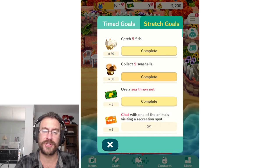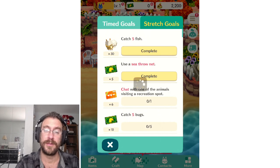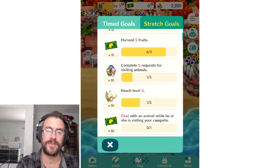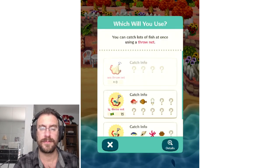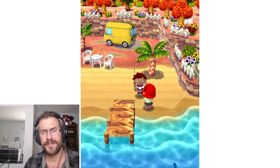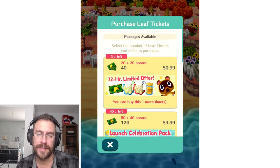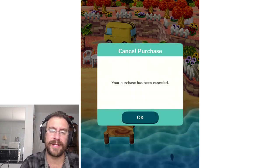Five fish — we did that for sure. Use the net, get five bugs, catch five fish. Harvest five fruit — piece of cake. Let's throw that net again. There's the limited time offer — all the nets and everything for a buck. Are you kidding me? A buck's a no-brainer. Just not going to do that right now. I thought I had more nets but I don't. That's okay.